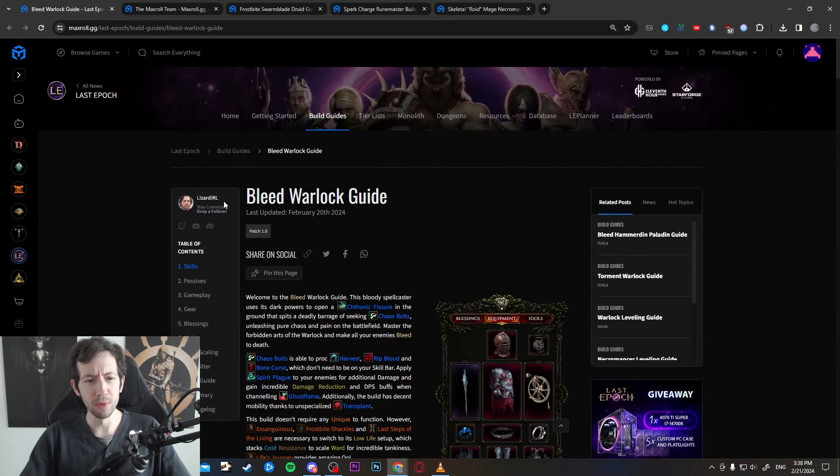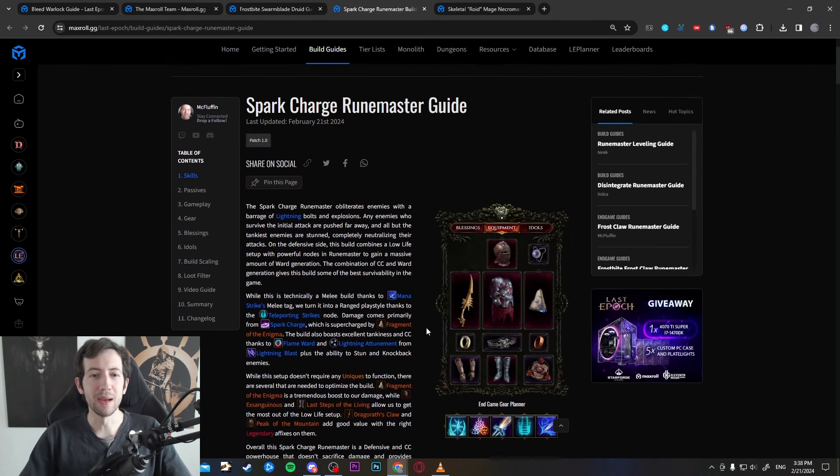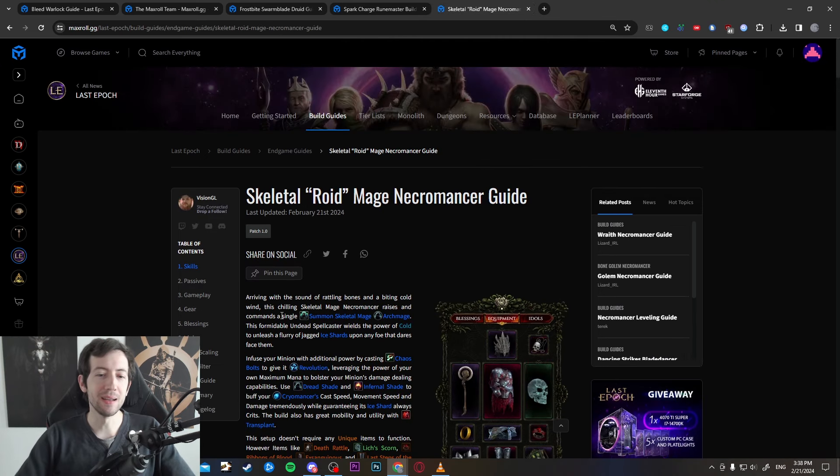Today I want to showcase four builds: one is the Bleed Warlock by Lizard, the other one is the Frostbite Swarm Blade by Bina, then we have the Spark Charge Runemaster by McFluffin, and finally the Skeletal Mage Necromancer by Vision GL.